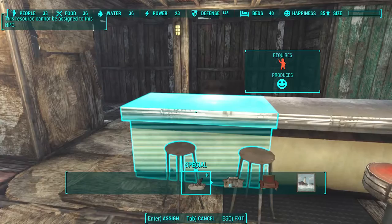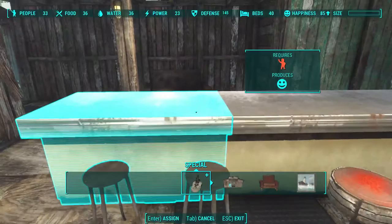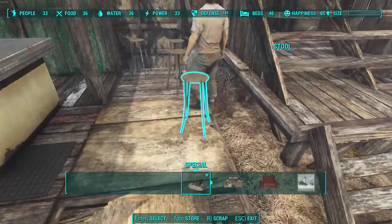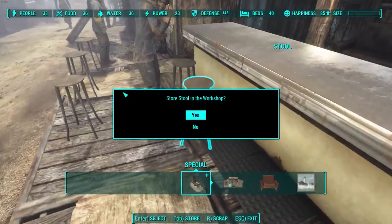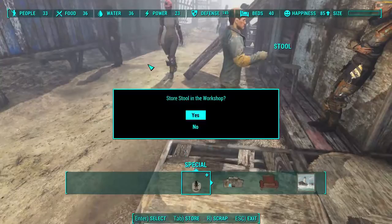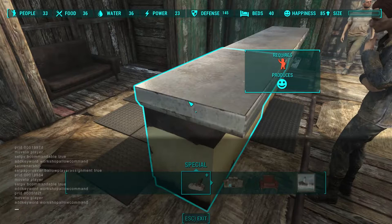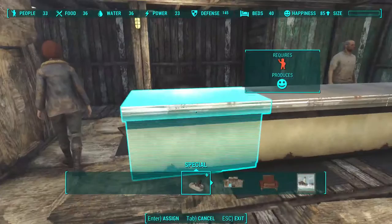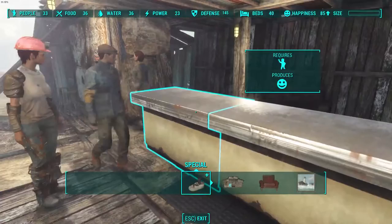This resource cannot be assigned to this NPC. Okay, that's the error I got in the past. Just to make things easier for poor Tony who's trying to get to his shop, I'm going to store all these stools. So now we have to fix this shop. To do so, you need to select it and type: setpapyrusvar beallowplayerassignment true. This resource is now assigned. He finally goes back to his shop.